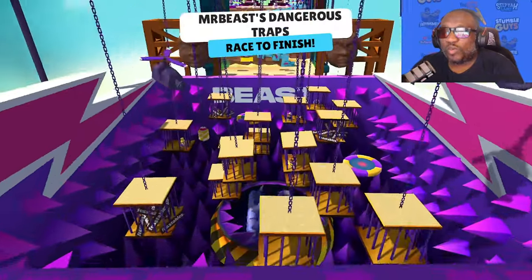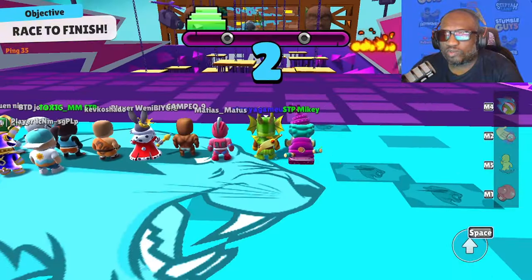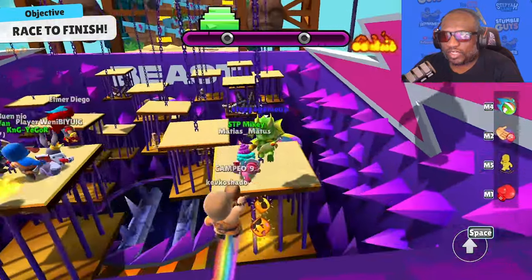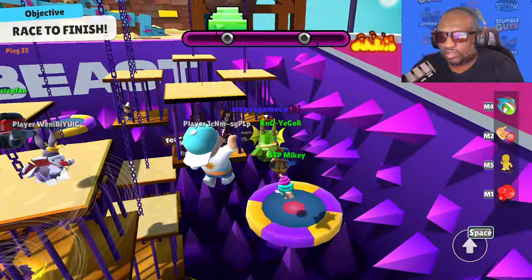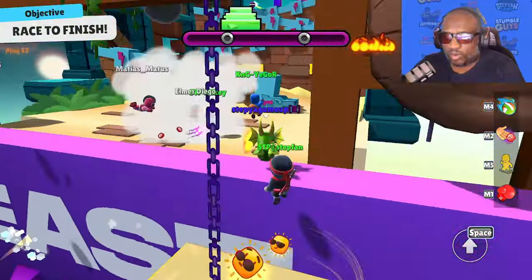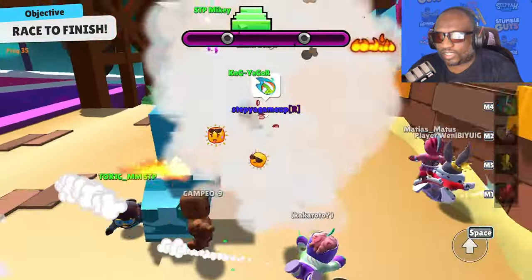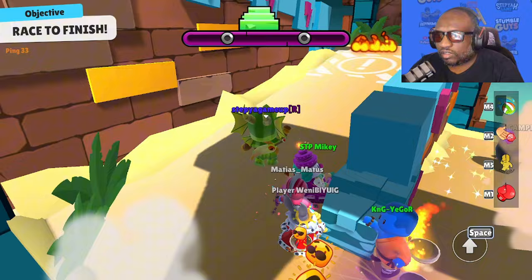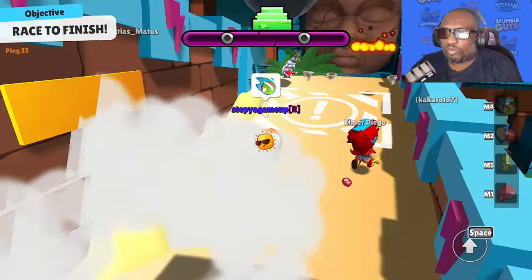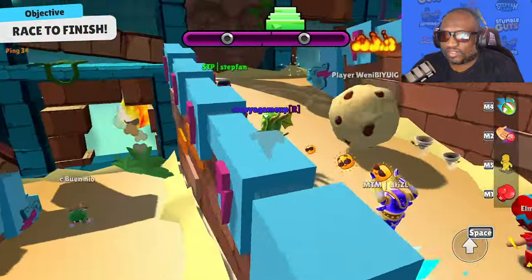Round number two we get Mr. Beast Dangerous Traps. I was hoping for something elimination based, but this is not bad — it's just going to be a lot of race maps. This one is not the end of the world. That was a good volleyball connect there from Mikey. Yegor jumps and gets unlucky. We tried to go for the cookie — oh my God, this is not going well. There's the cookie. We missed the basketball — what are the odds?